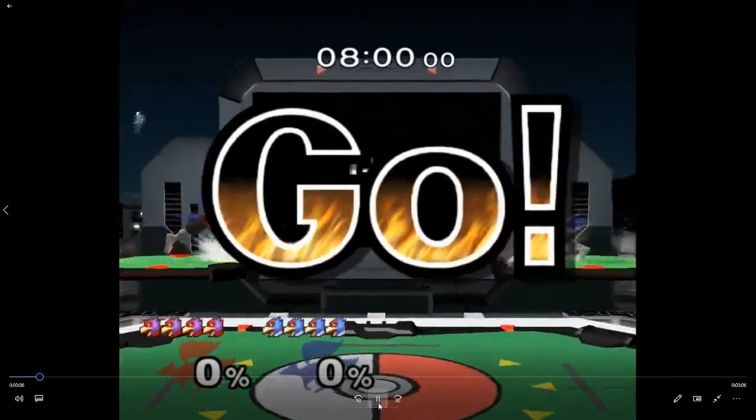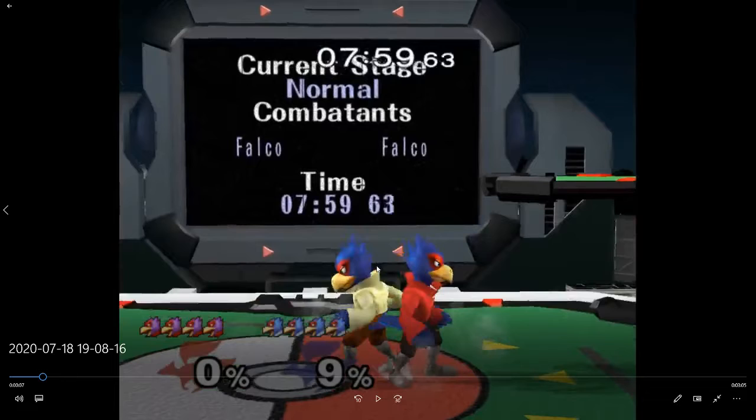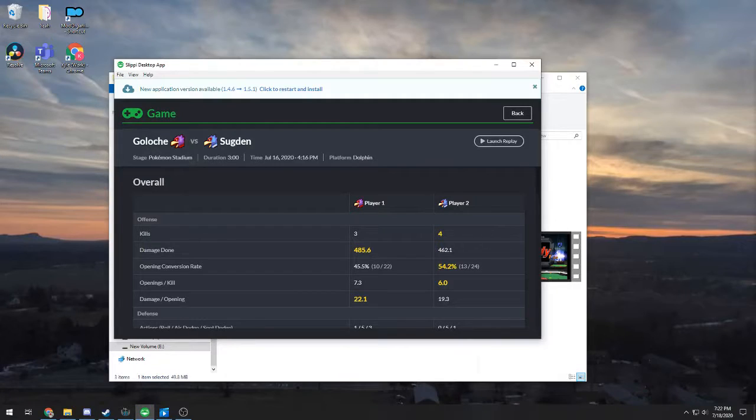Alright ladies and gentlemen, good people of the team. I don't know the best way to do these so I'm just going to point things with my mouse and say words with my mouth. Let's get started. Galosha's red and Slugton's white.